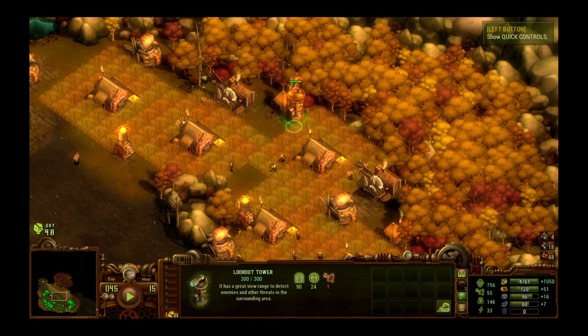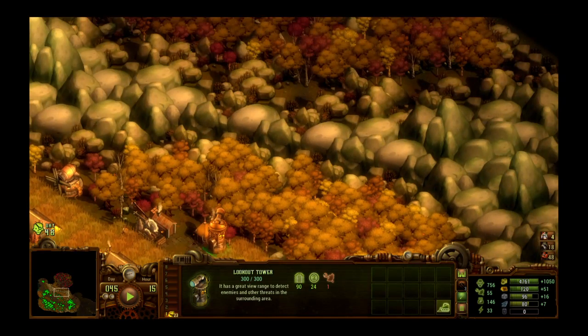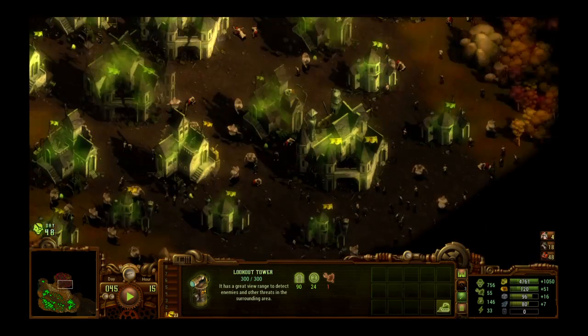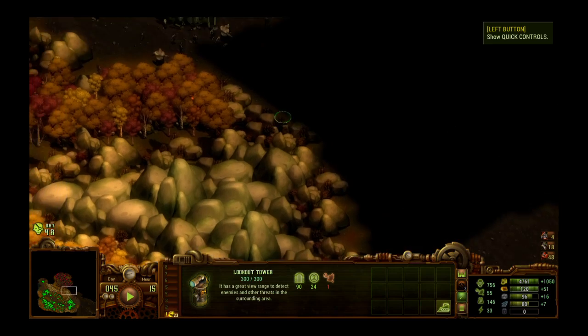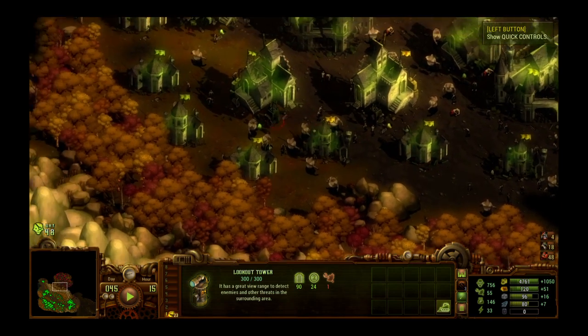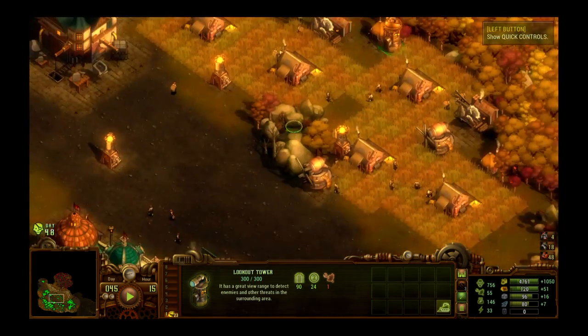We built this other lookout tower — let's look at what it shows us. It makes it so we can see a little better over here; it gives us a view up to here. That's fine — I like to be able to see.